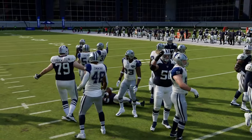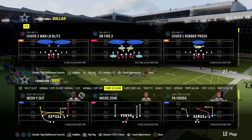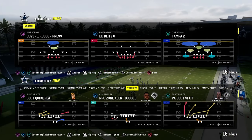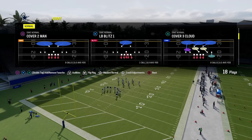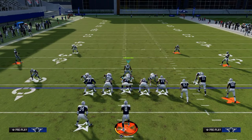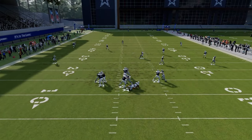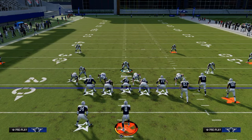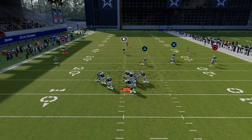Every good defense starts with the ability to get pressure. If you had a really good blitz out of dime normal, you can create an entire defense around that blitzing system. One of the best blitzes from dime normal is dime blitz 3 — all you do is pinch your defensive line, stand about right here, and crash your D-line to the right. Oftentimes you get a really nice five-man pressure. The cool part is you can craft the same coverages from dime normal that you can from Dollar.